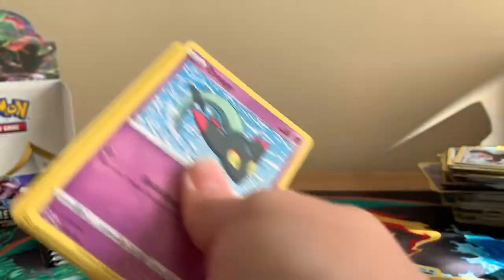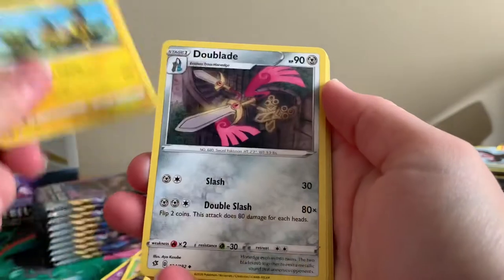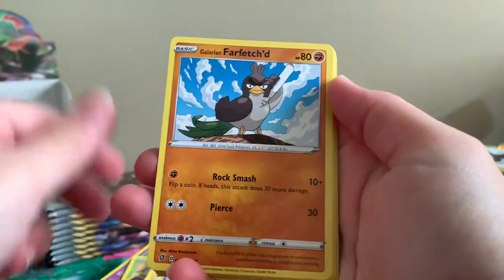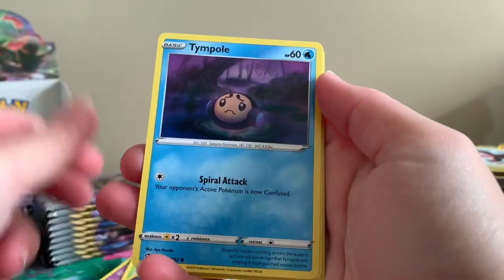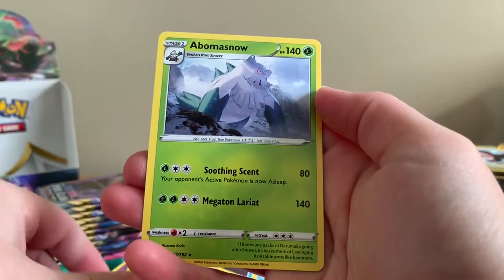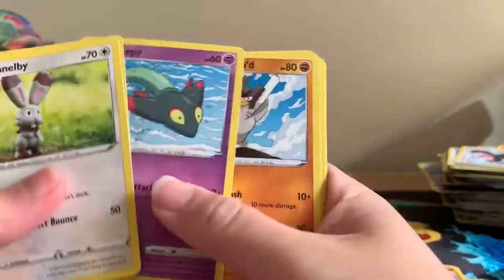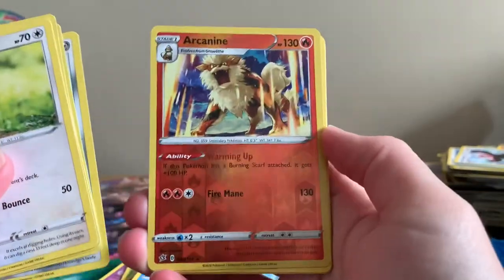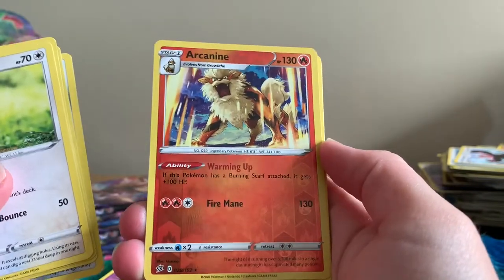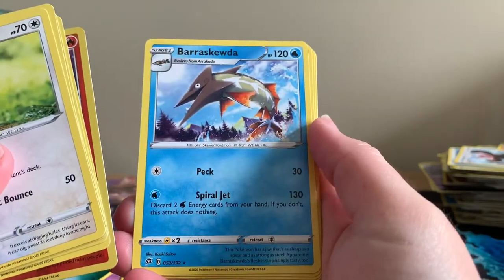More code card goodness. Twin Energy, Heliolisk, Doublade, Dreepy, Galarian Farfetch'd, Honedge, Wimpod, Vullaby, Reverse Holographic Dreepy, and a regular rare Obstagoon. We'll skip through this one a bit quicker. Reverse Holographic Rare Arcanine — that's really nice artwork, actually. And a regular rare Barraskewda.